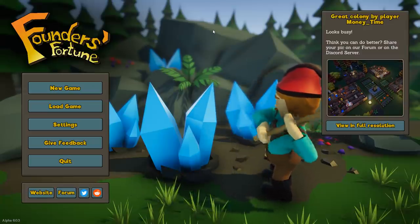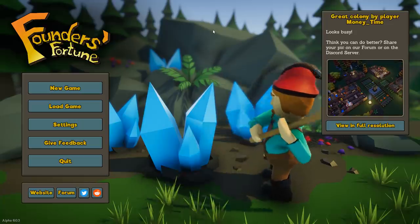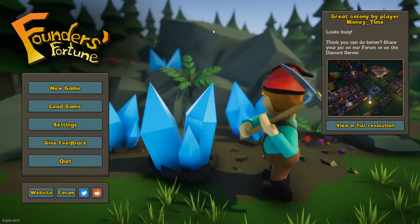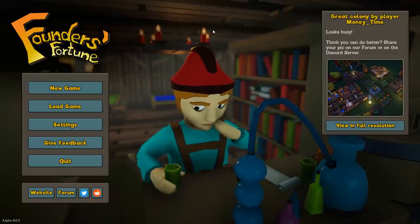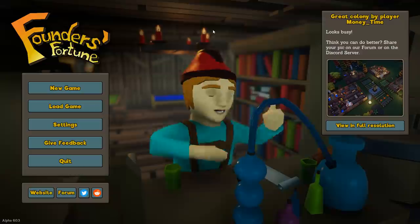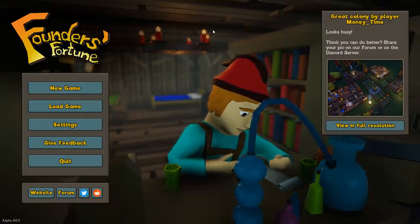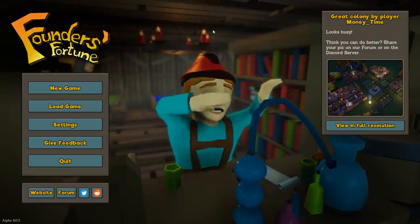Hello and welcome. Today we're going to check out Founders Fortune. This is a colony simulation game, similar to something like RimWorld or Stonehearth, being developed by a German team whose name I will not even try to pronounce — I'll put a link below if you want to check it out. Think of it as something like RimWorld mixed with a little bit of The Sims, with a heavier emphasis on the colonists' needs and wants and goals.